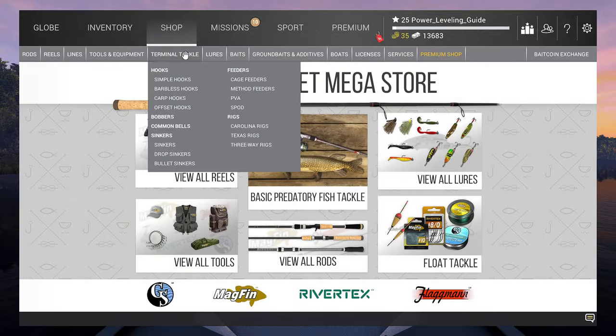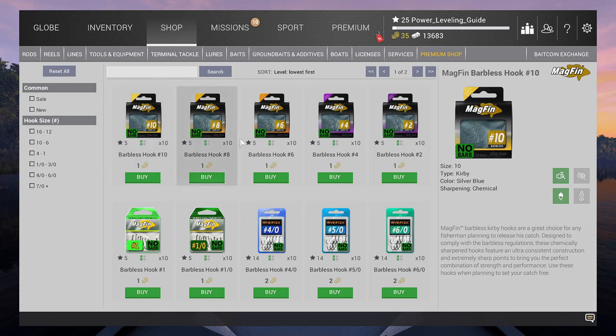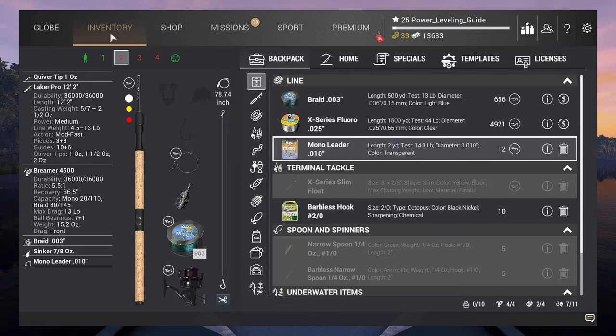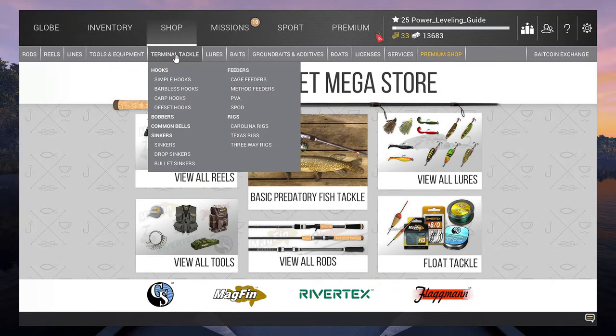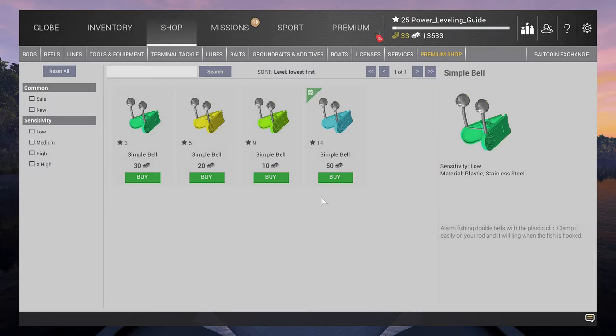We also need size 2 or 0 barbless hooks. Using barbless hooks or lures yields an extra 20% experience, but you can only purchase them using bait coins. So whatever you do, please save your bait coins and try not to spend them. We also need to purchase simple bells to attach to the tip of our rods. Later in the game, you can purchase rod stands with a bite alarm built in, but for now a simple bell will be enough.